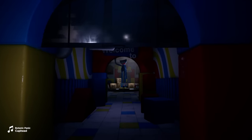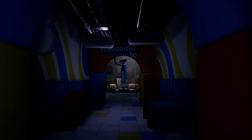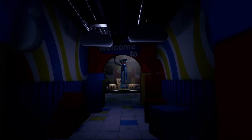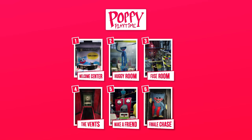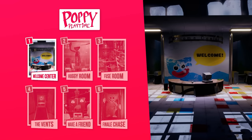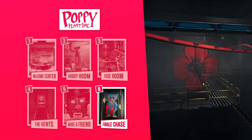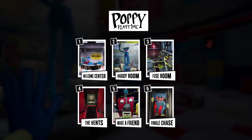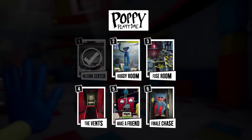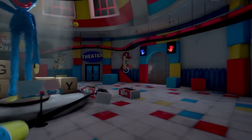Now that we're finally out of the first room of the game, let's go over what Chapter 1 has in store for us going forward. Poppy Playtime Chapter 1 is made up of roughly six rooms or sections, which takes us from the welcome centre of the Playtime Co Toy Factory all the way down to its most hidden depths, where we awaken this haunted doll and roll credits. The game is pretty short, and we've already completed the first section of six. But now that we're in the Huggy Wuggy display room, things are going to start to ramp up quite a bit.